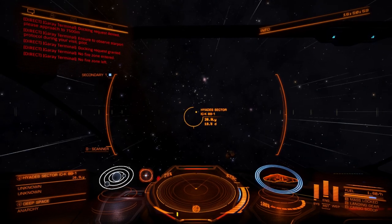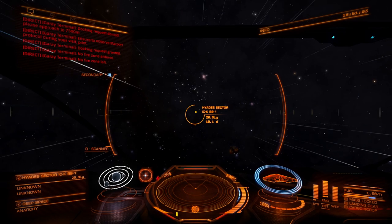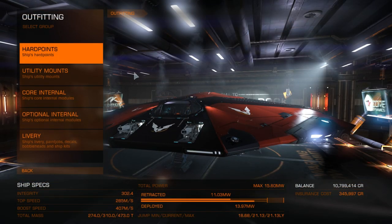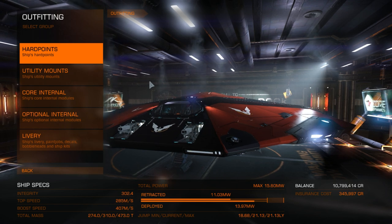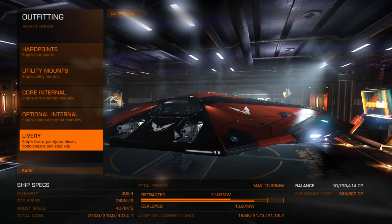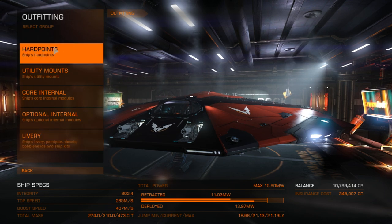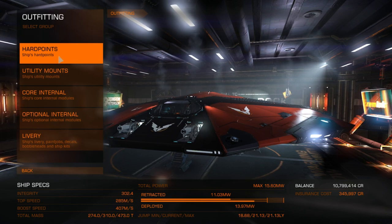I don't have a fuel scoop fitted right now, and this ship has a relatively short range - so probably not the best ship for a long trip. I'm here at Hovel Dock on my way out to Merope and I decided to pick up a fuel scoop. There's a good opportunity here to show off some of the new features they've added as far as organization is concerned.